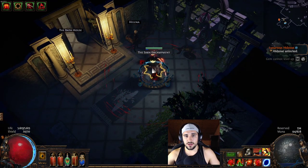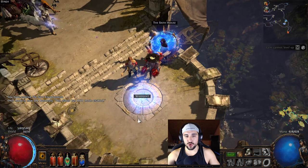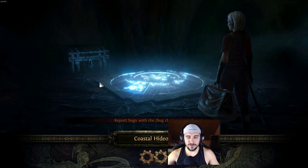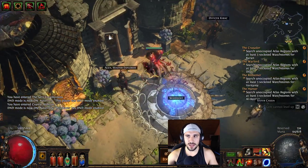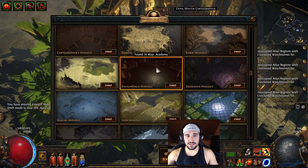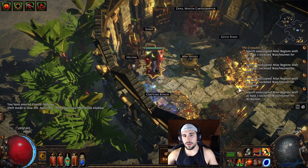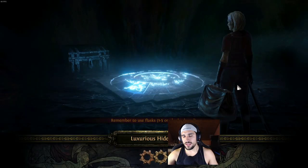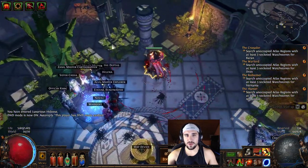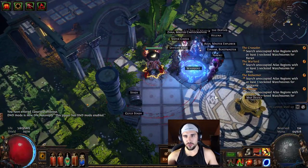Hideout unlocked! That's it — hideout unlocked, we are done. Now I go back to Helena in our hideout, select hideout, and you see the Luxurious hideout right here. Click on it, swap, and we are already entering that beautiful hideout with all of its decorations already in it.